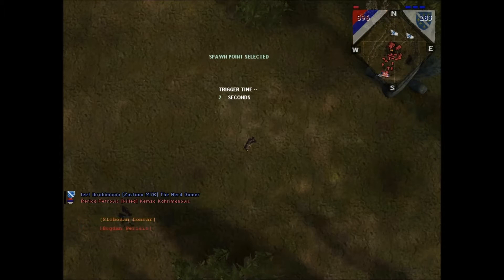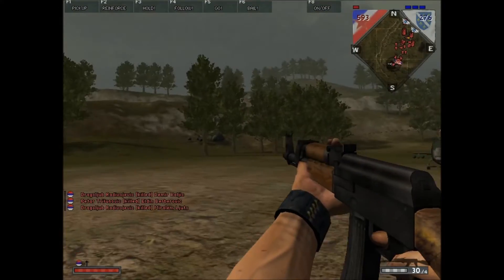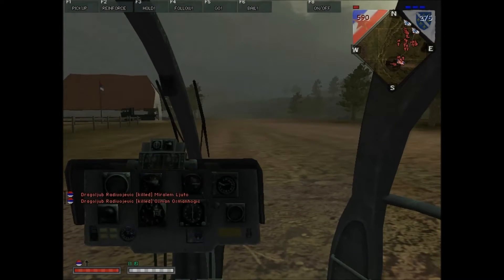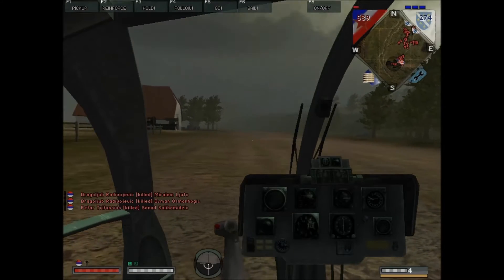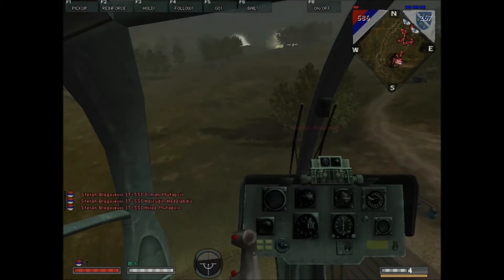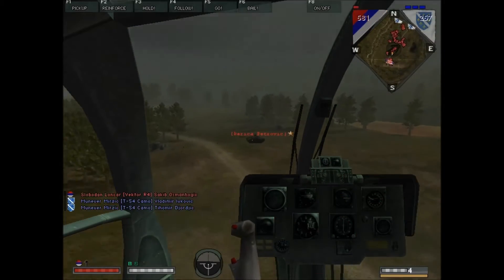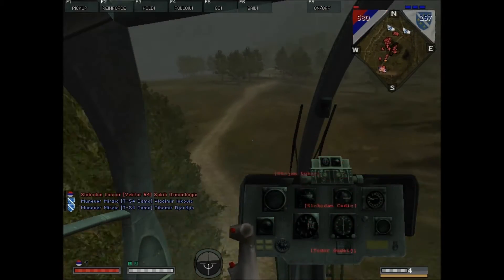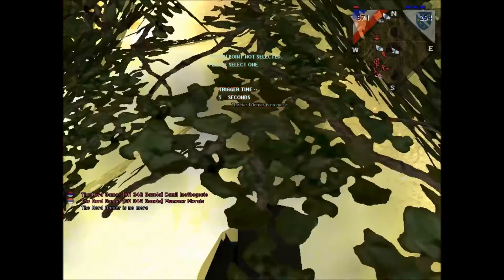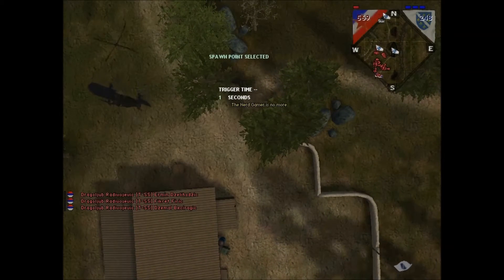I see a helicopter at our base and we will try to take that one and use it to attack. It's a small little helicopter, but it has some pretty beefy armament for its small size. We should be able to take down some Bosniak forces with this with relative ease. Now, where is that Bosniak tank I saw earlier? Wherever it may be, we will destroy it.